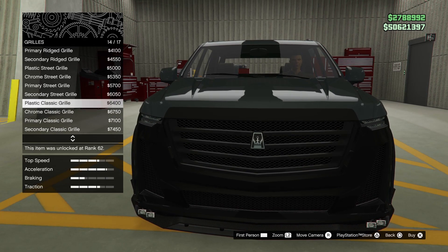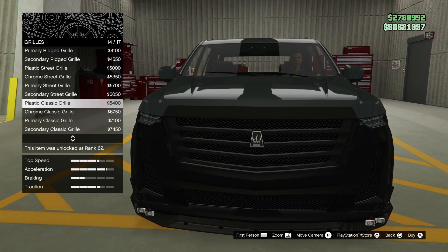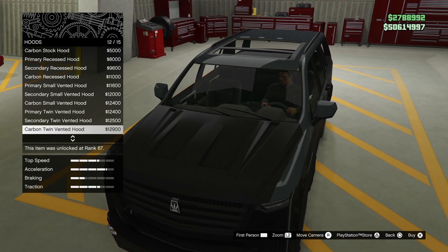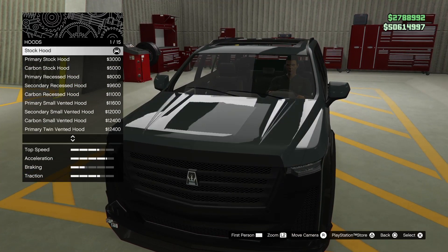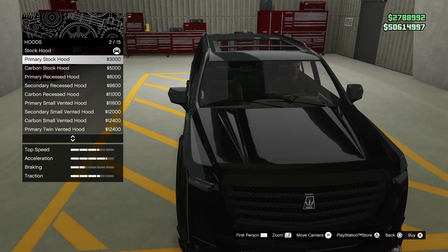You can do anything for this, Kurt. I'm going to go for the plastic classic grill. You're going for the plastic classic grill. What are you going to do here, Kurt? I'm having a look here. I don't think it matters what you picked for this one. You could go carbon, you could do anything. Just choose something. I'll go for the primary stock hood.